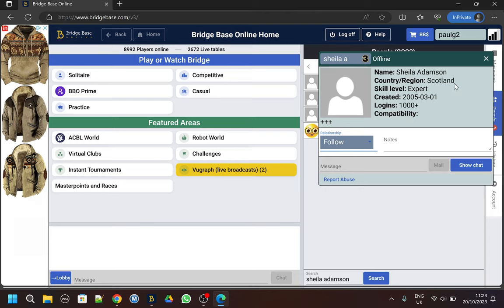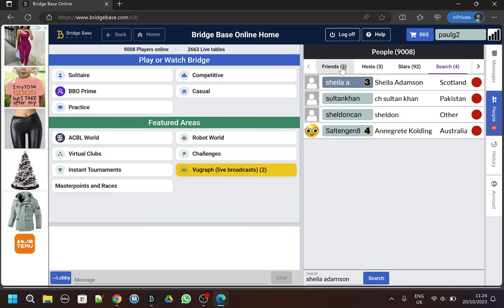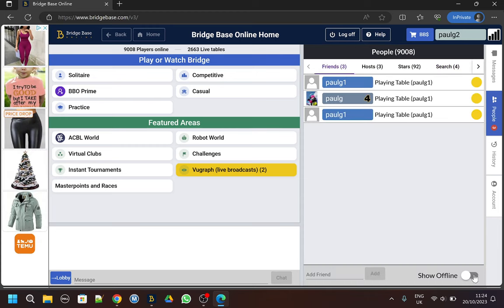That means she is now a friend of mine and I'll see when she comes online on BBO and be able to find out where she is. Note that she's in grey - so this account is not a friend of Sheila's. The red dot means she's not online at the moment. If we go back to friends and show offline, we can see that Sheila is offline - red dot.